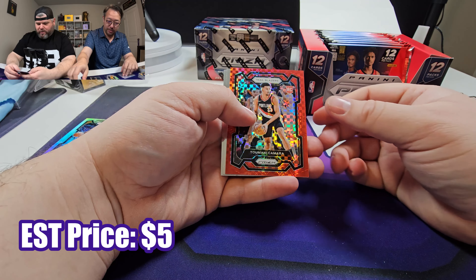So far this box has been terrible. We got five packs left. Oof - now we gotta get the two autos, supposedly in there. This is rough. Jett Howard. Marcus Satcher. There's an auto - James Najee. Not really who you want, but at least we got an auto. One out of two.